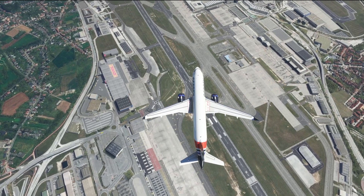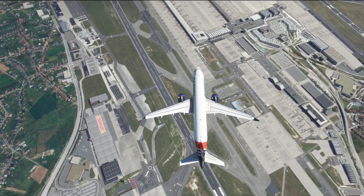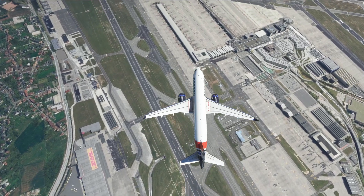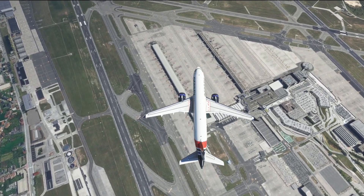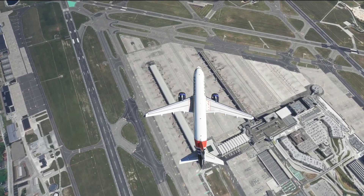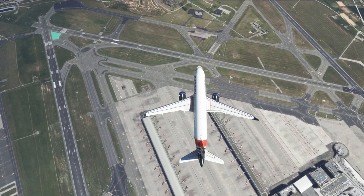We won't be exploring everything the scenery has to offer, but rather we'll be checking out some of its key features so that you can take a look at all of the rest within your own simulator and discover some of the great animations and features this airport scenery has to offer yourself.